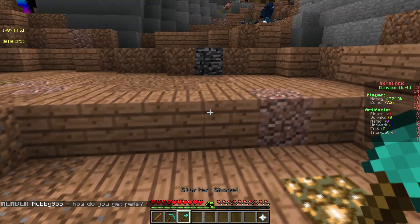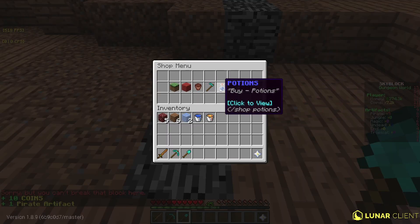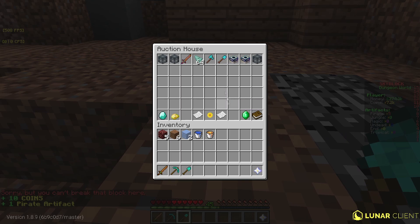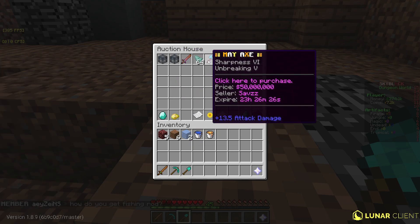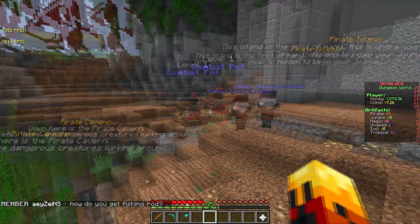The pirate cavern down here — be careful, there are dangerous creatures lurking around. I literally only have a starter sword so I'm kind of afraid, and I don't think it's the smartest move for us to go down there already. Maybe after I purchase some items — I don't know where I can get them. I don't think they sell armor on here, maybe on the slash AH people might be selling it.